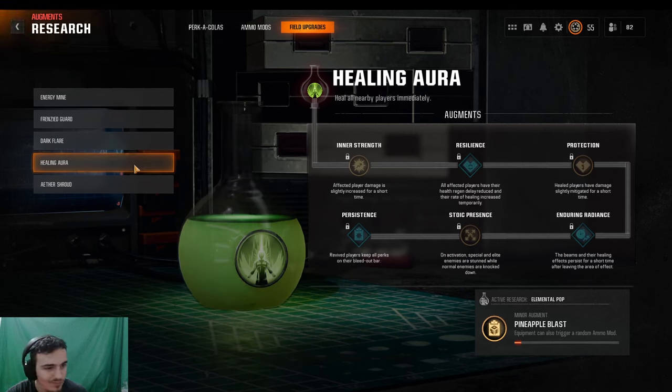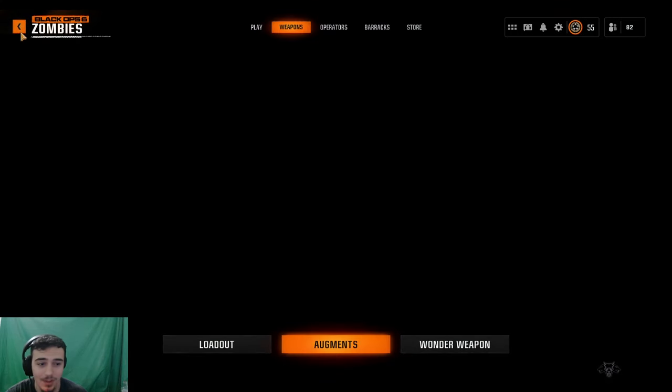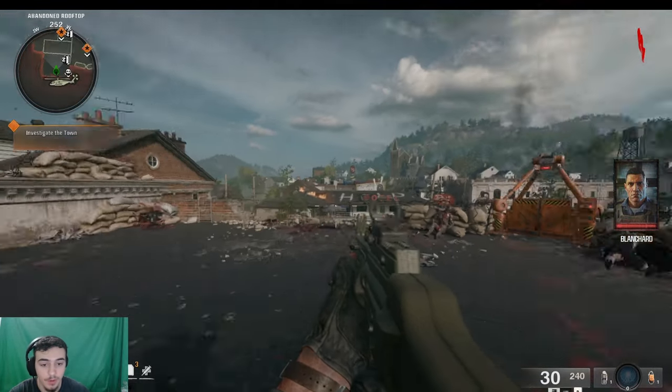For field upgrades, I'd say Ether Shroud is the best because it makes you invincible and you can just shoot them. I'm going to be using Energy Mind only because I have it researched and upgraded, but I suggest everyone use Ether Shroud. Don't use Energy Mind unless you have it fully researched.